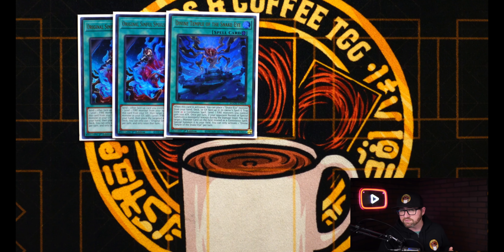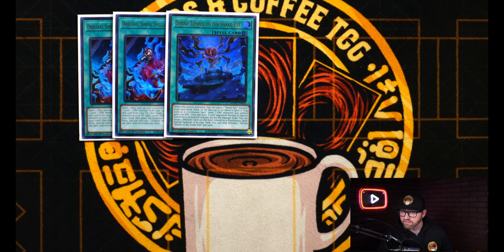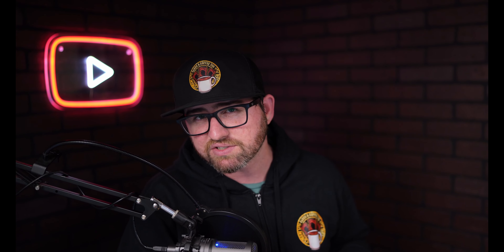So hopping right into it for our Fire Kings, of course we're playing the one Grunix, one Ponix, one Arvada, and I'm still playing three copies of Kirin. There are some builds that only play two Kirin, but we need as many extenders now that we don't have the Wanted Package.